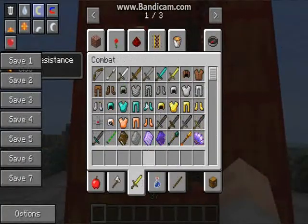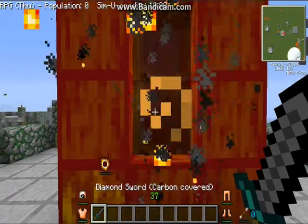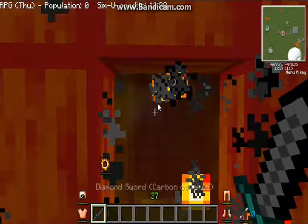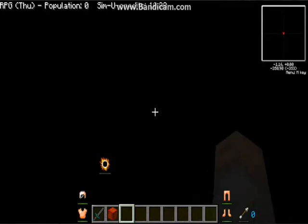Let me get a carbon diamond sword. Let's go in here and show you the boss. This is the Sun's Sun boss dimension. In this dimension there's lava everywhere, and this is where you get the carbon dust from these blocks. There's so much lag due to the lava.